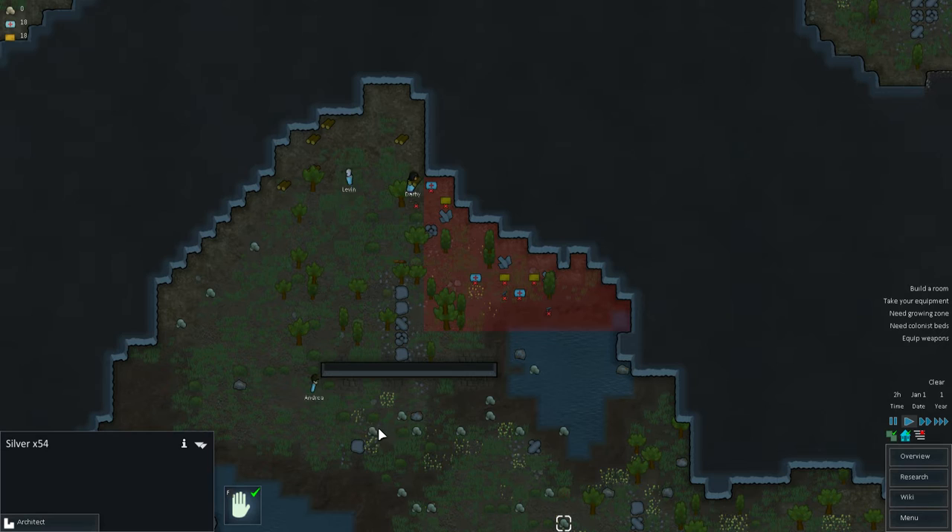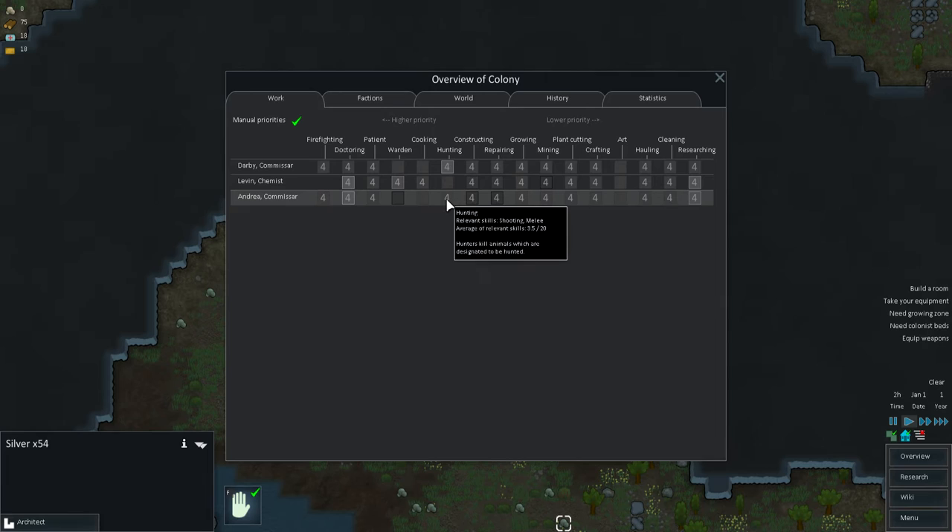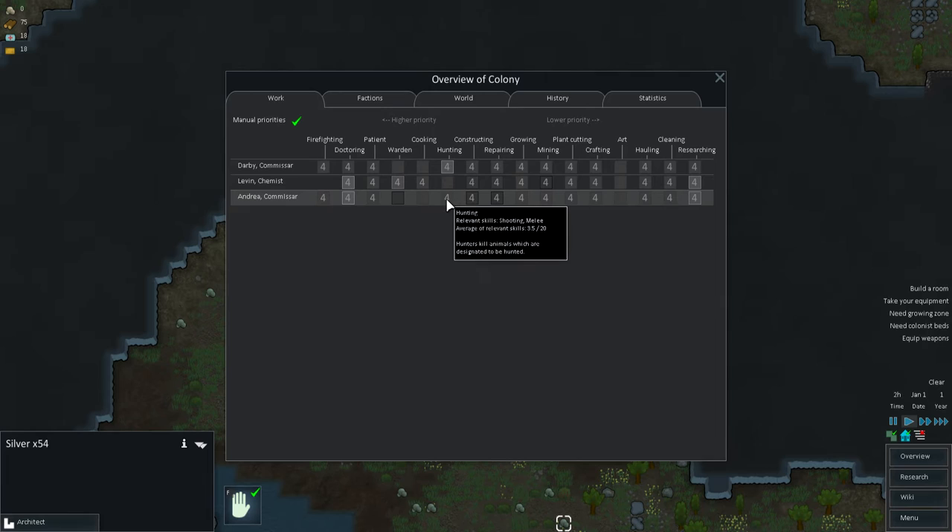You'll see the colonists start randomly walking off and collecting now, doing what they're supposed to do. In the overview you have your three people with their own built-in priorities. In the beginning they should all be hauling, crafting, and mining if they can. Four means low priority, one is highest. They don't need researching or art yet. Plant cutting, growing, repairing, and construction — they should all be doing those.